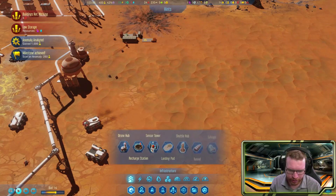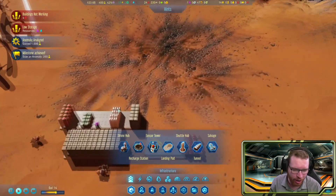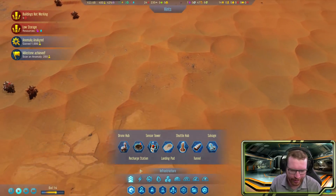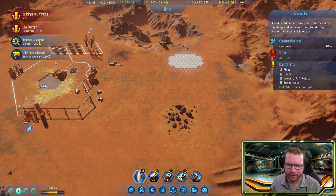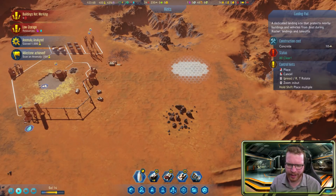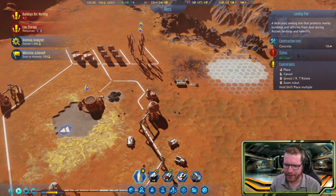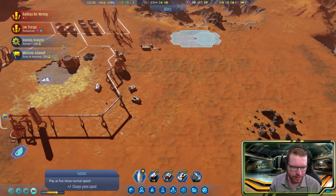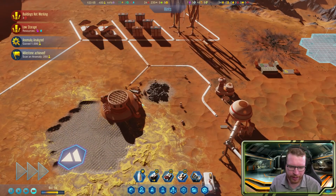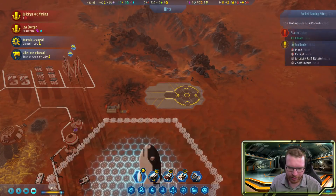Under infrastructure there's a landing pad — we just need concrete to build it, and we have a ton stockpiled. We're going to build a landing pad out here, kind of in this area near our storage. We can always remove it later. The robots go and pick up the concrete, and the landing pad is done.